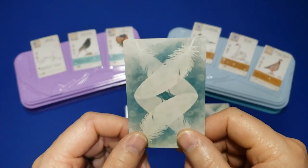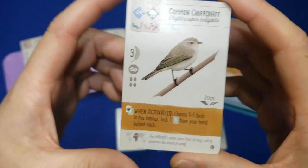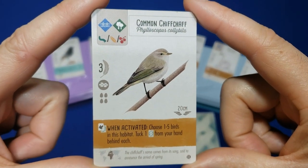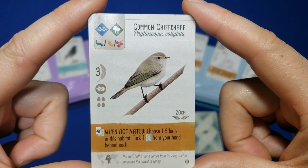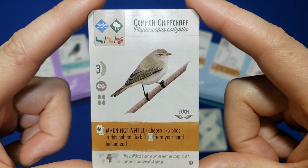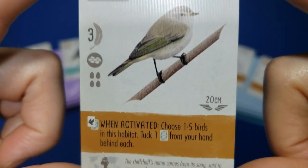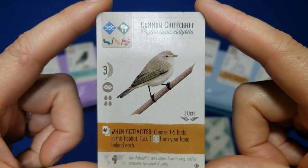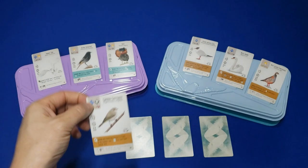My number 2 is a bit situational, but I think it's a great card especially if you're getting good card draw. It's called the Common Chiffchaff — plus I really like the name, it's just a fun name. You throw this one in the wetland; it can cost one of any three resources: worm, wheat, or cherry. Its carrying capacity is not stellar at 3 eggs, but you choose 1 to 5 birds in this habitat and tuck 1 card from your hand behind each. The European expansion has really ramped up card-tucking to make it an actual viable strategy.